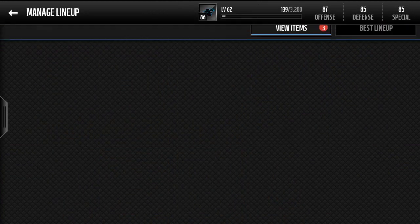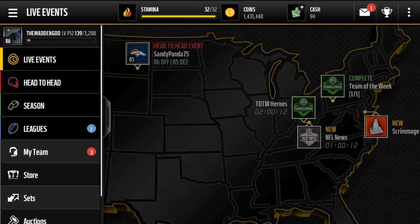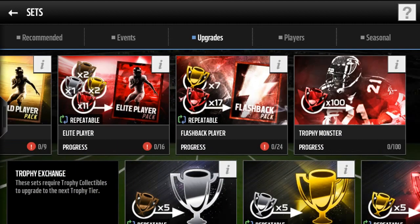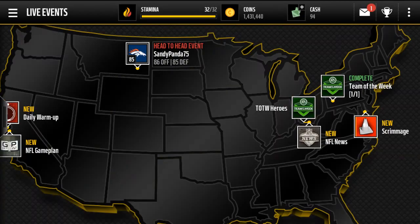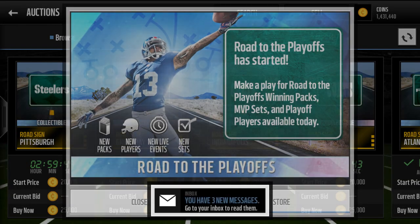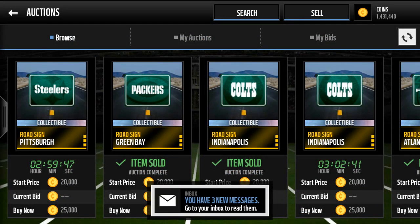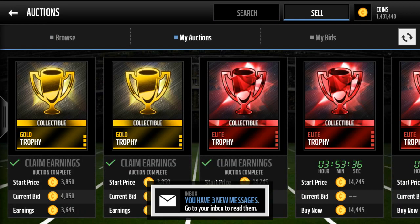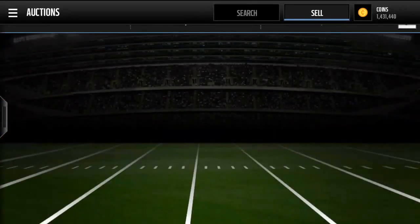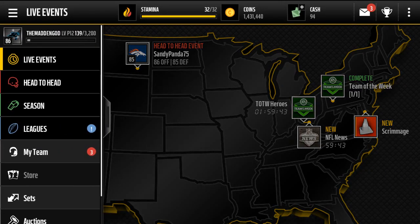I did make a lot of coins today because the price of elite trophies skyrocketed. If you guys haven't checked out my coin making method video, go check it out — it's still working and probably even better now. Elite trophies are going for about 14k right now. When the auction house came back up they were going for like 17k — crazy. I just pulled like 16 of them so I've got some money coming in.